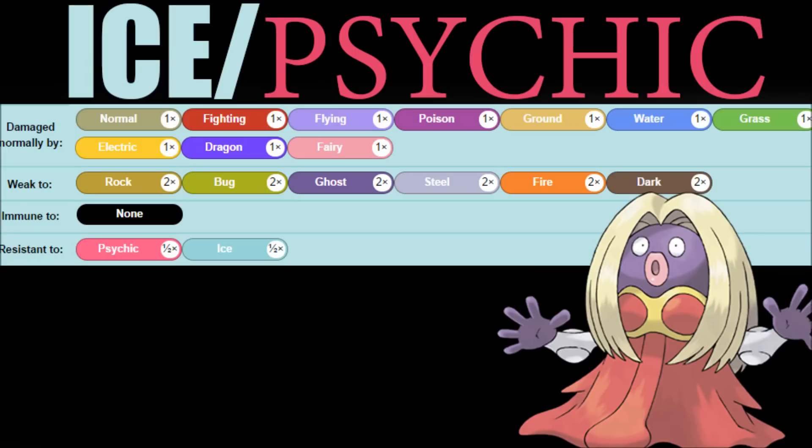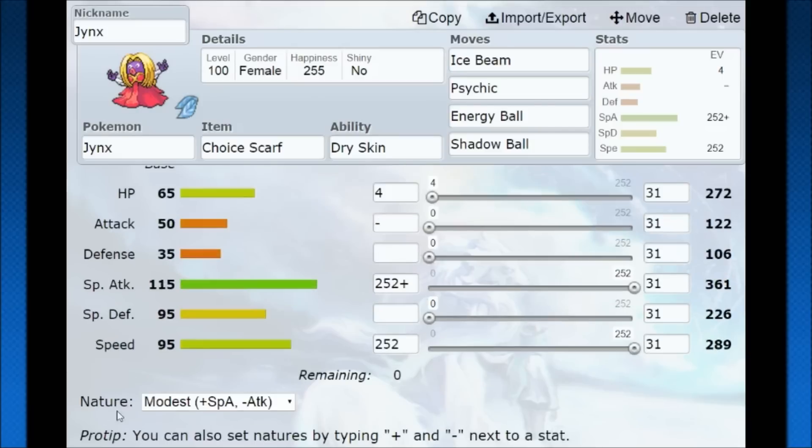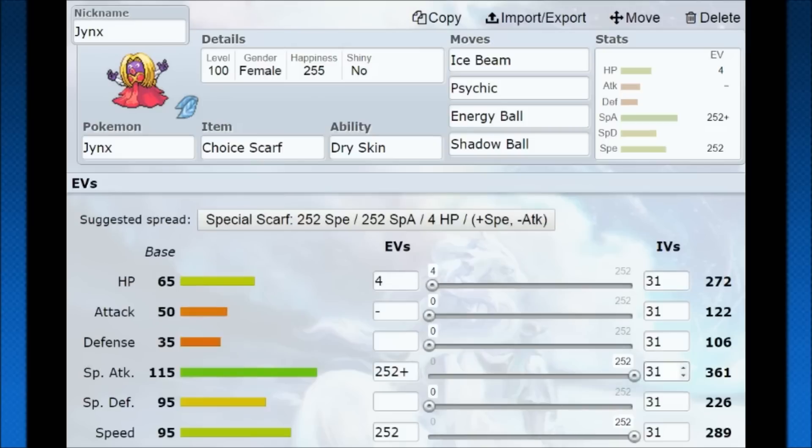Offensively, there are Pokémon that do your job better as a sweeper. Hopping into Pokémon Showdown, we see the overall nature of Jinx — you want to run Modest to get as much special attack as possible. 361 special attack isn't bad at all, and with that 95 base speed, with a scarf you're going to be very hard to catch. Jinx's move pool is pretty solid — Ice Beam for the dragons, and Psychic for an overall huge amount of damage.